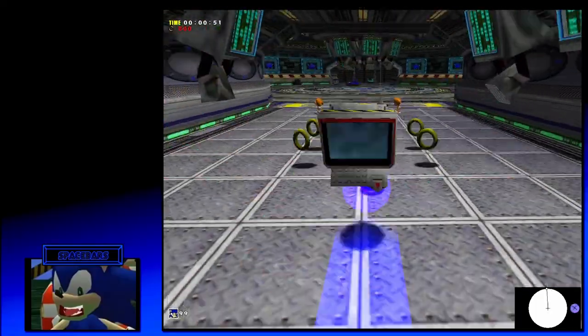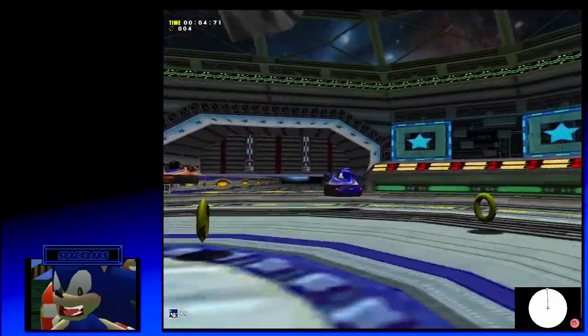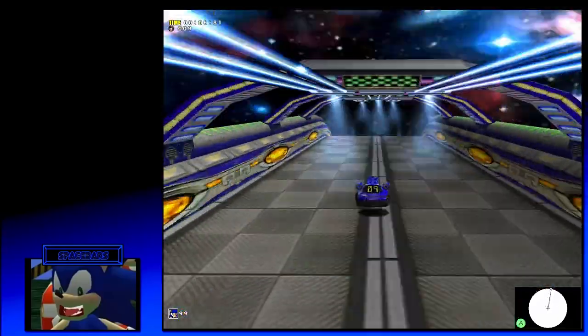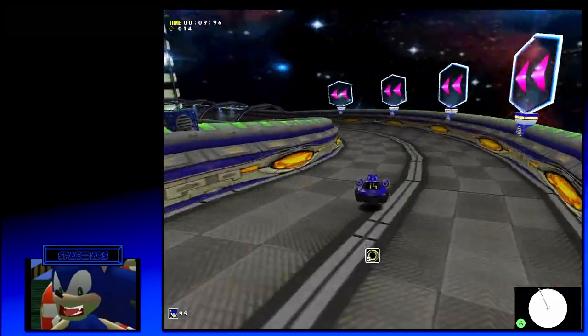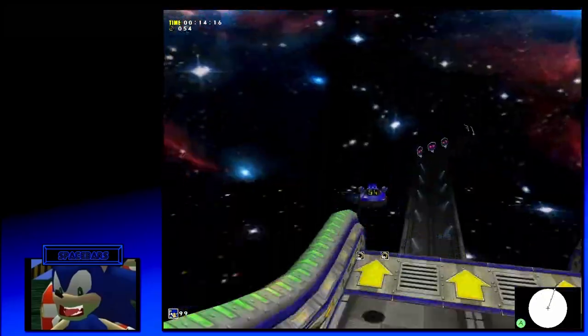First, spin dash over to the car, press X to stop yourself from hovering in the air, and jump back in the car. Back up, go through the door, hit the dash pad, and start moving forward. Grab a couple of rings, maybe avoid the dash pad depending on how fast you want to go. Then you're going to go for the normal track skip.